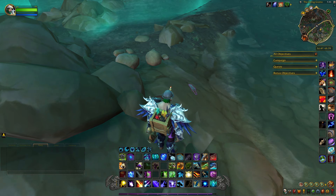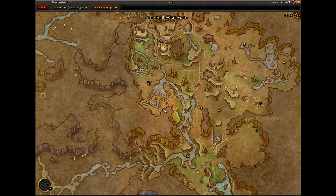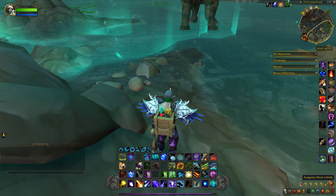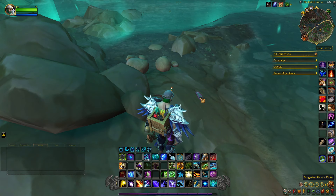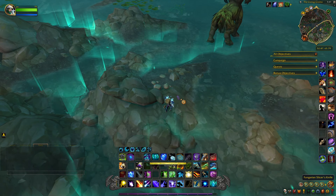This next item is located in the Living Grotto, which is in the Ringing Deeps, right on the bank of this river right here, and it's called the Fungarian Slicer Knife. We're going to grab this and head to the next.